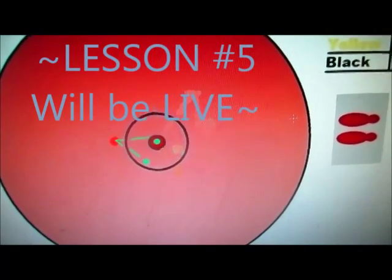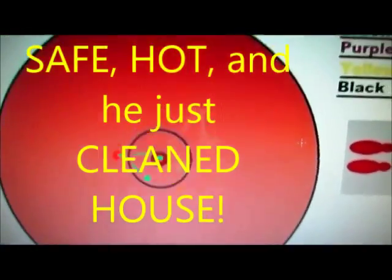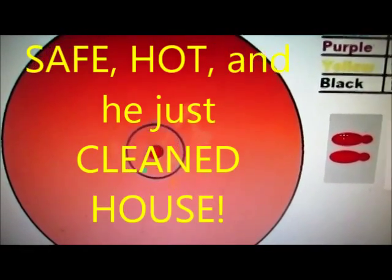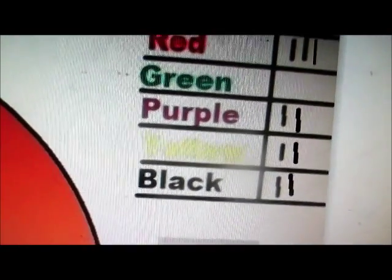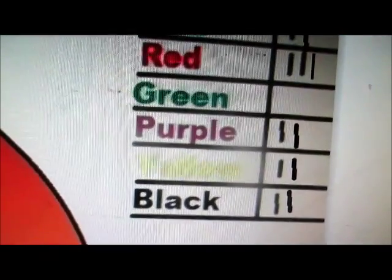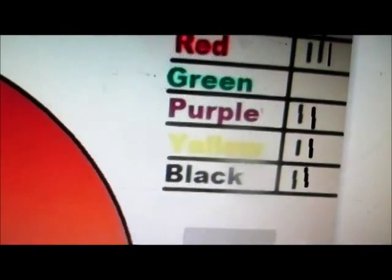Green sits all alone, safe — this is how he looks sitting there all by himself in the safe area. The score is: purple has two deaths, yellow has two deaths, black has two deaths, blue has two deaths, red now has three deaths, and green is sitting in the lead with zero deaths. It is now purple's turn — stay tuned for another lesson.